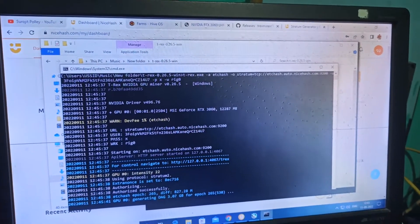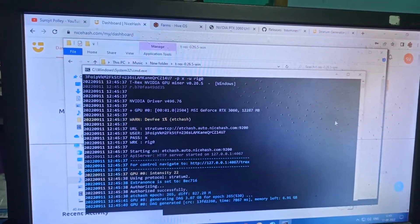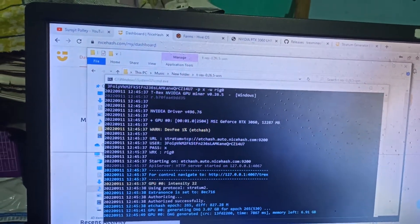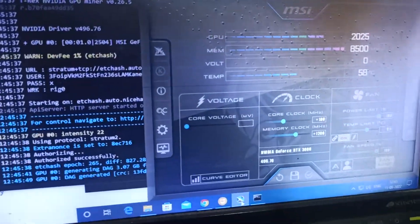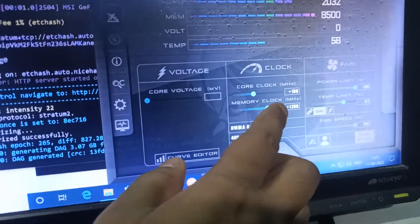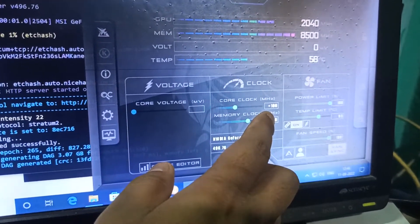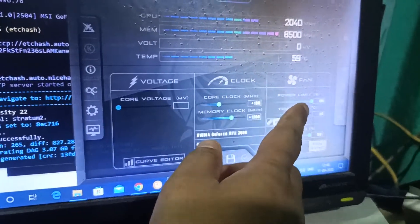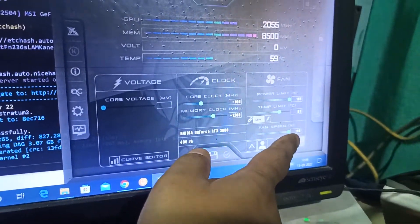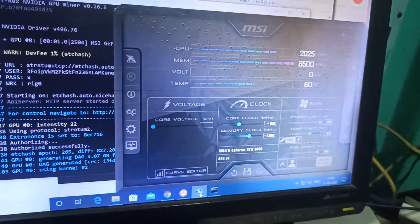I run the batch file as administrator and it runs fine. There is no limitation and it gives me the full hashrate of 48 to 49 megahash. The overclock settings on Windows are: memory clock +1200, core clock +100 (same as Ravencoin), power limit 100%, and fan speed 100%.